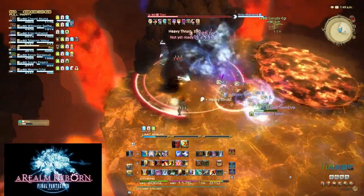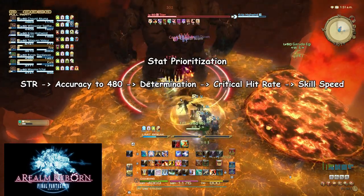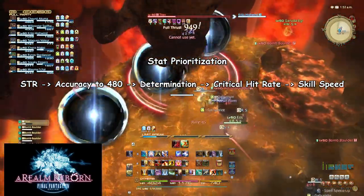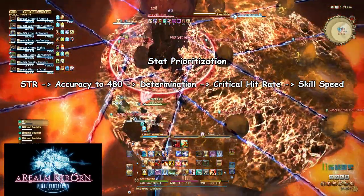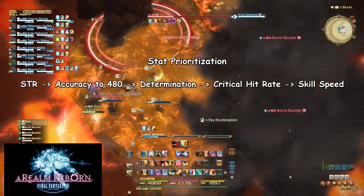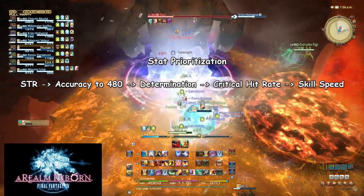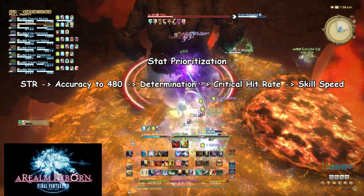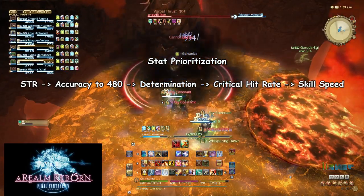For stat prioritization as a Dragoon, stack them in this order: Strength, Accuracy to 480, Determination, Critical Hit Rate, then Skill Speed. Stop at 480 accuracy because anything less will cause you to miss attacks in Turn 5 of Binding Coil of Bahamut — which could mean the difference between Twintania enraging and dying. From experience, even a single missed attack near the end can be the deciding factor.